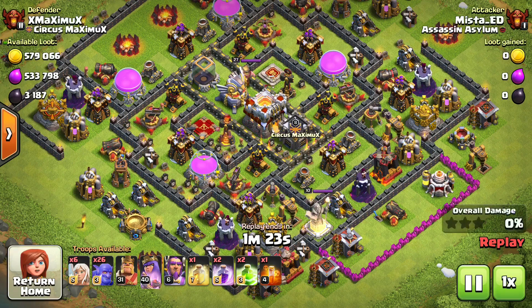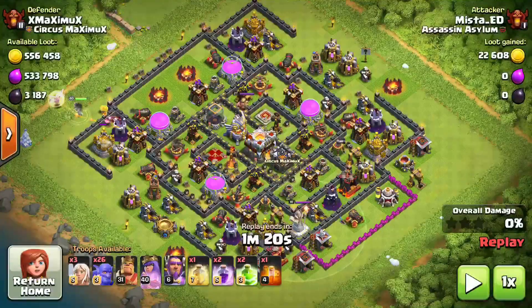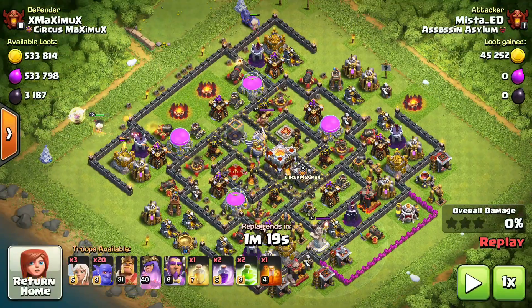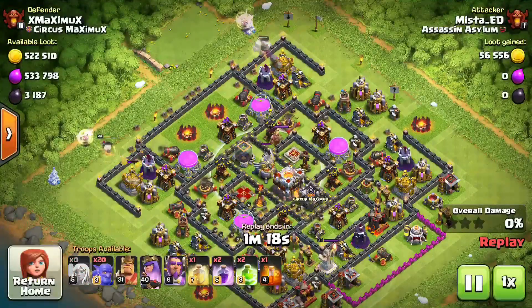Whenever you do these attacks, the main thing is to drop three healers behind the queen and then six bowlers on the other side with healers behind them as well. You want to go in from a side that has the eagle artillery. One important tip: if there are a lot of point defenses on one side, that's the side you send your bowlers in, while putting the queen on the other side.